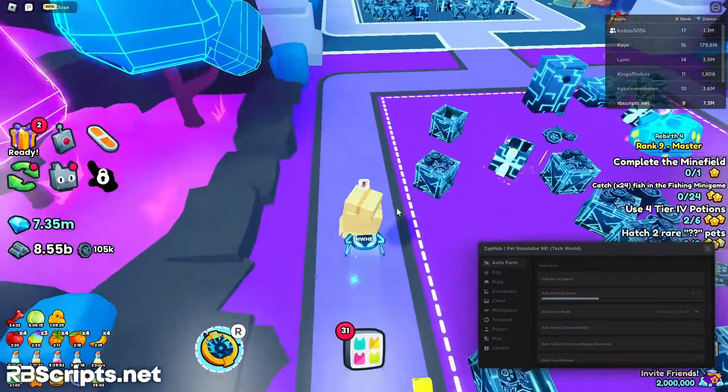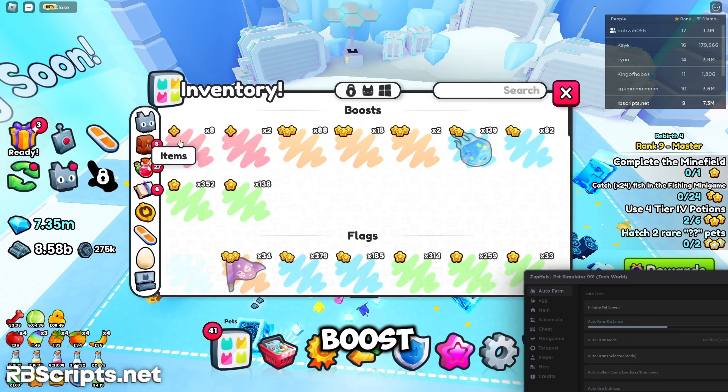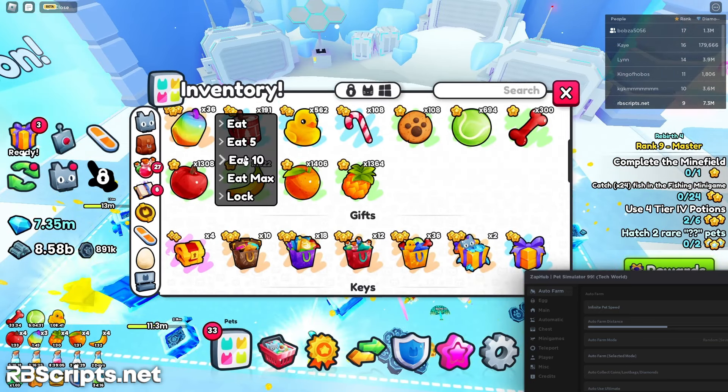Let's start with the auto farm. Let me go to the rust zone — it's called Cyber Base Camp. Infinite speed is on, farm mode is set to random auto farm. I'm getting a good amount of coins.